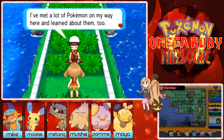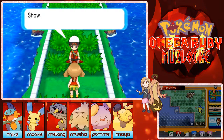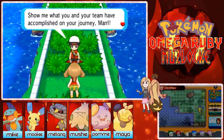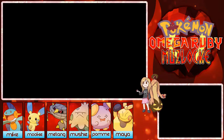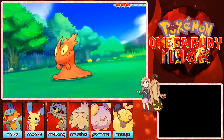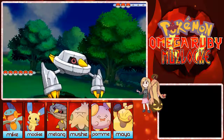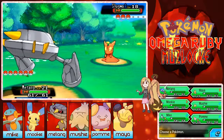It's the first time we've met in ages so let's have a battle — this is actually true because I haven't done the Omega Ruby Nuzlocke in a while. It's been a couple of months since I last battled him. Oh my god, this is the worst prediction ever — Slugma! Nooo! I immediately have to switch out. Oh my god, I didn't know he would send out Slugma.